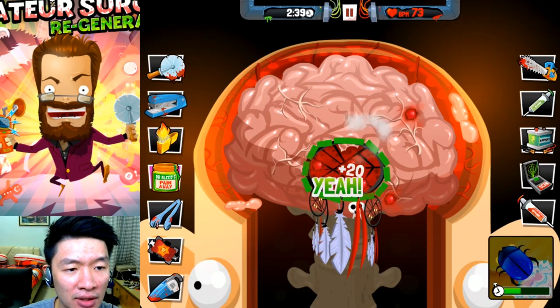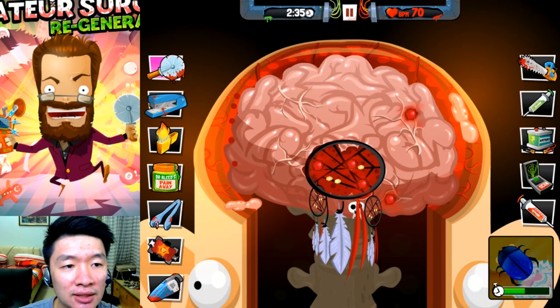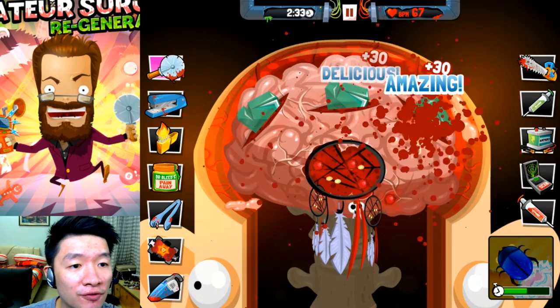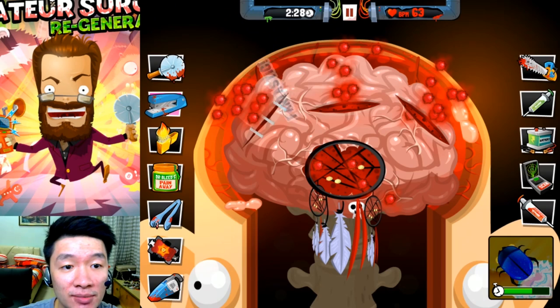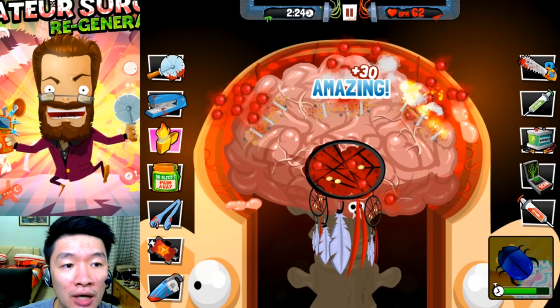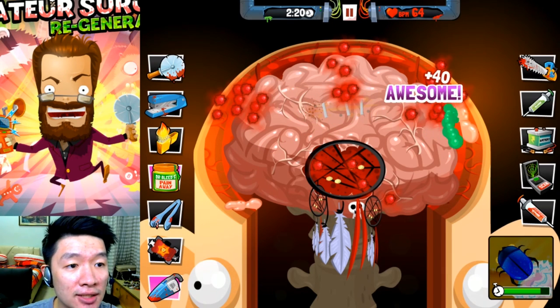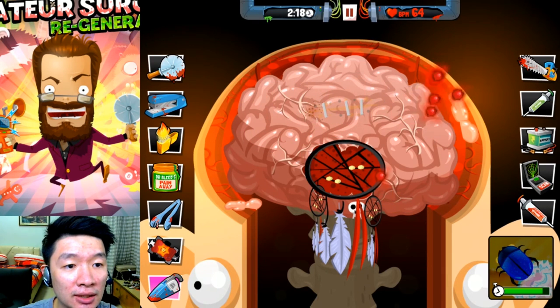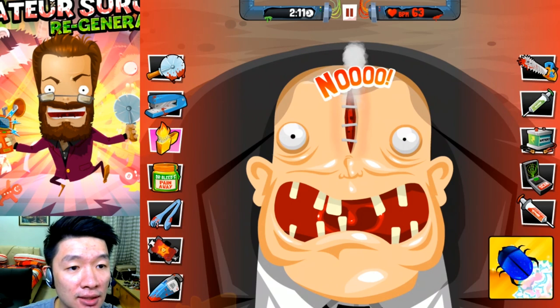Oh, some stuff hanging around in his brain. Alright, I did it. And then it's time to find the hidden broken glasses. Now, staples, burn to cauterize the wounds. And then heal. Let's go and do this. Getting all the blood out. And then, one more. Staples — it's done.